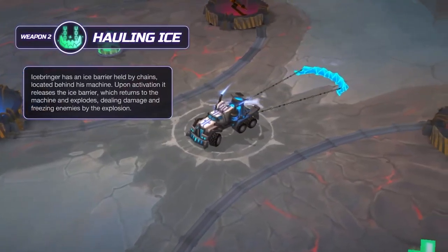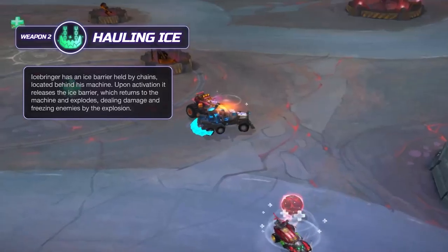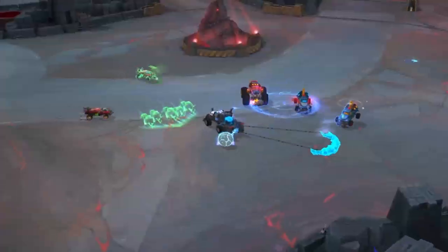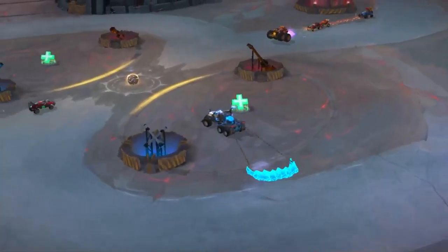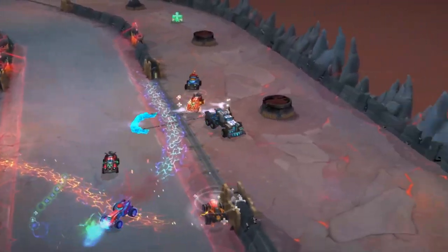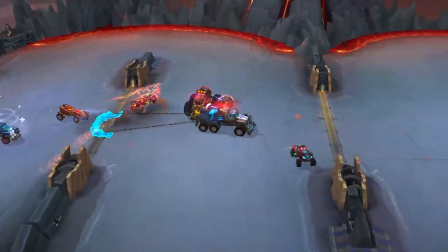Icebringer's weapon two is Hauling Ice. As the piece of ice is formed, it blocks attacks from behind. After releasing it, the immediate opponents chasing the truck are going to be pushed away. The ice will be attached to chains, and after a few seconds, it will return to the truck to smash anything in between.